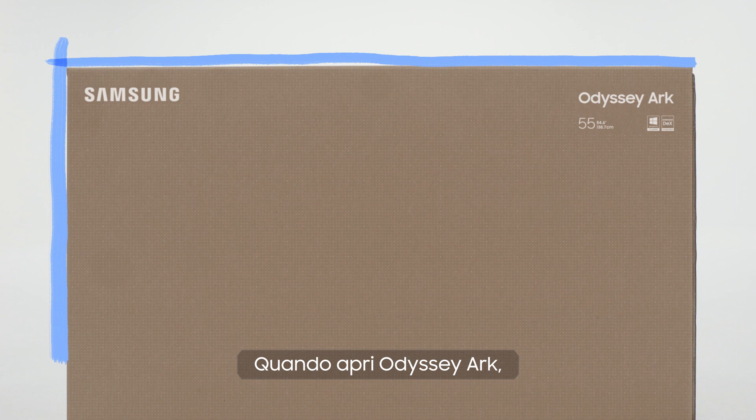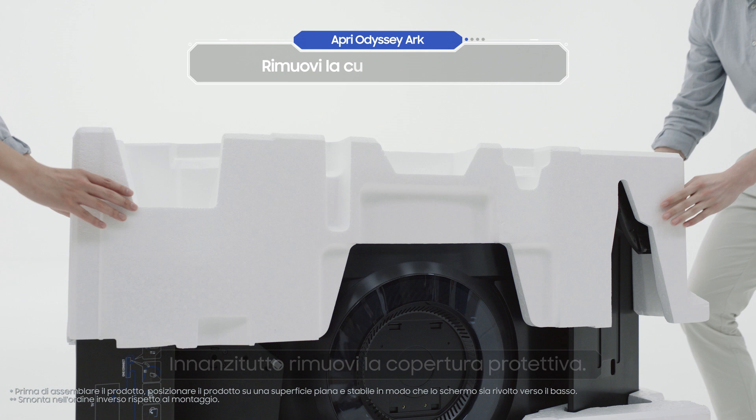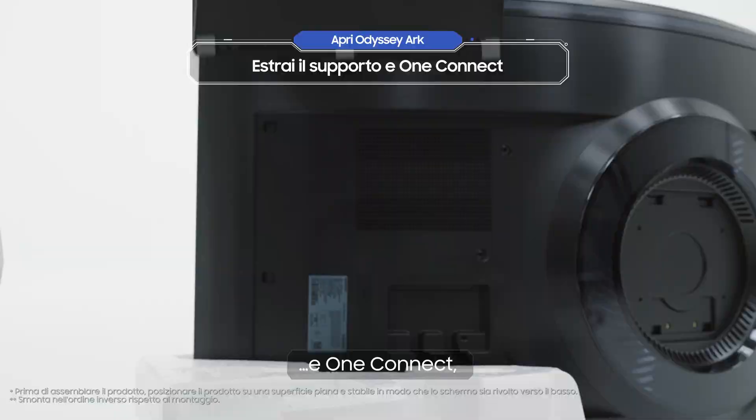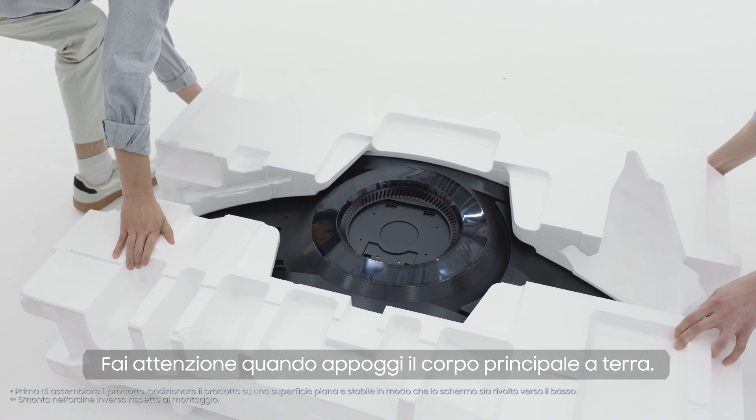When you're unboxing the Odyssey Ark, find a quest companion to help you out. First, remove the foam cover. Then, after you've taken out the stand and the One Connect, reattach the foam cover. Be careful when you lay the main body down flat on the ground.